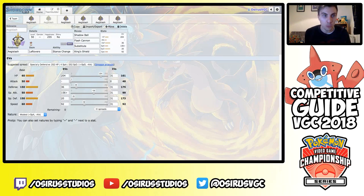The moveset for this set is Shadow Ball, Flash Cannon, Substitute, and King's Shield — Substitute is the big star of the show. Leftovers lets you heal back a bit of damage every turn, and Aegislash is a great Pokémon to hold Leftovers. You can interchange move slots — Sacred Sword over Flash Cannon if you want, Shadow Sneak or Hidden Power Ice are all options. The EV spread has 204 HP EVs, which gives you a 161 HP stat — meaning four Substitutes plus one extra HP — along with 36 Defense and 20 Special Defense.